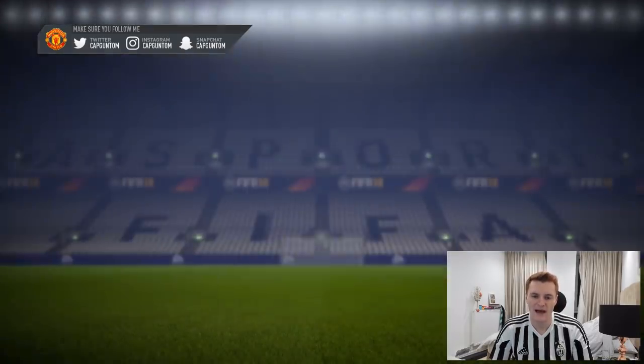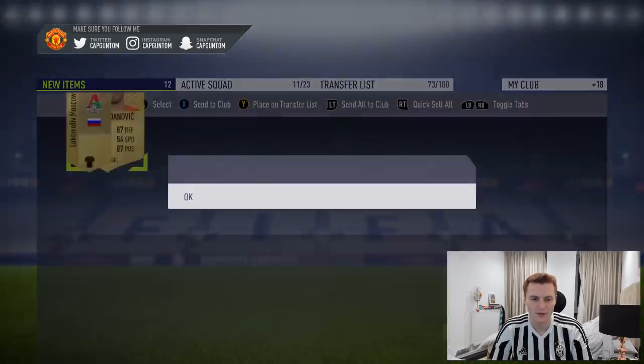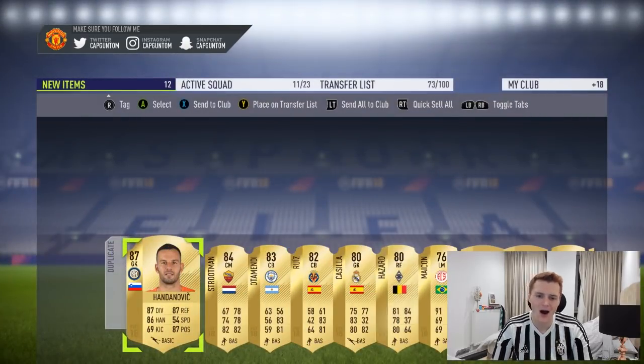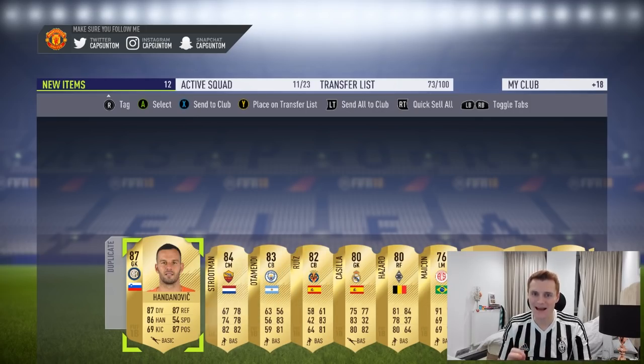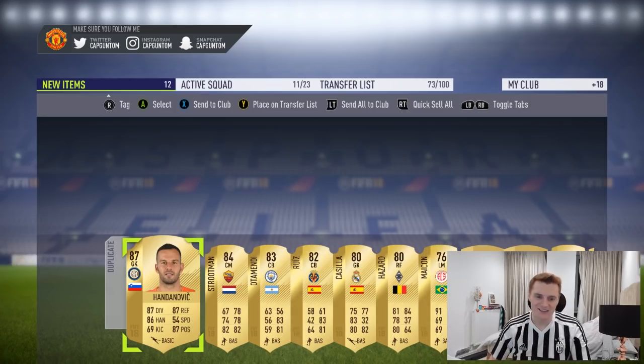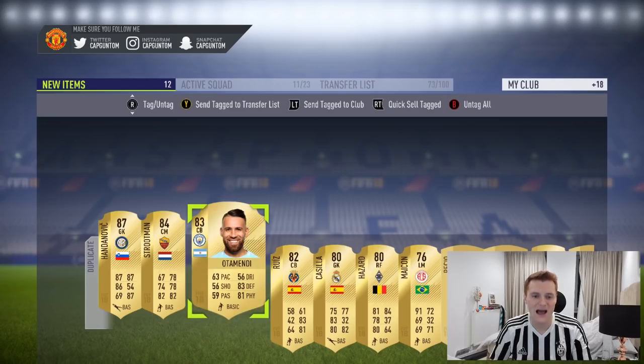I've skipped that boards pack — what's it got? It's not just one boards player, it's three, and it's a walkout as well: Handanovic, Strootman and Otamendi. The next pack is a 35k pack. After the Pogba pack we get that — so 287 rated players in a row. Oh my dear Lord.